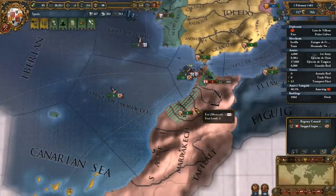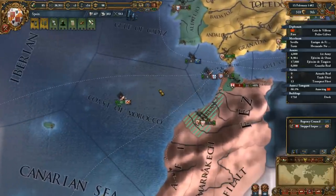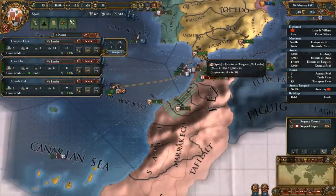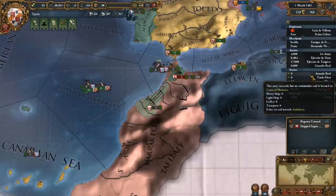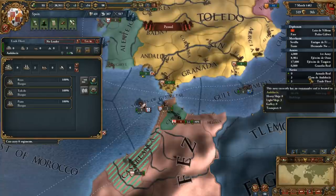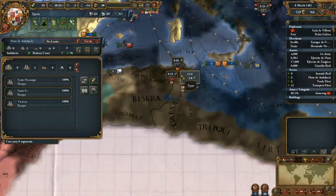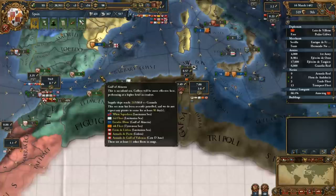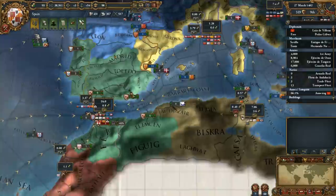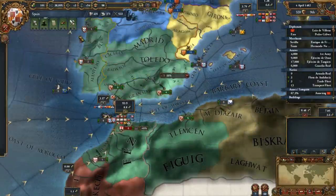Let's get the transport fleet out and actually just bring our troops home, because I have no plans on attacking Morocco again anytime soon. Unless we're just doing it for money - then yeah, sure, there might be some of that. I'm going to split the trade fleet in two - I'm going to have one do Seville and one do Tunis. There's a diminishing return on the amount of trade power that your fleets give you, so having a few smaller fleets in different places is generally just fine unless you really want to focus somewhere.